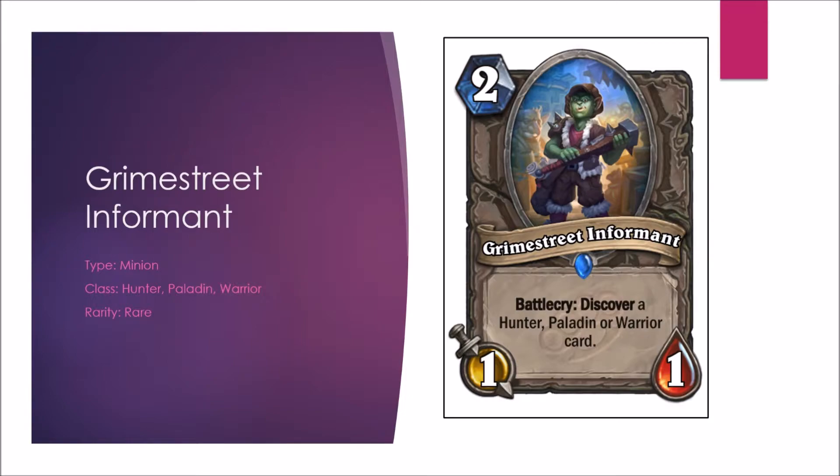Next is another multi-class card — the Grime Street Informant, for Hunter, Paladin, and Warrior. It's a Discover card on a 1-1. Basically it's a new version of the Jeweled Scarab, but it loses the Beast synergy that Jeweled Scarab has. However, it does guarantee a class card, which makes it relevant. In Arena, getting an extra class card is always good, and putting a 1-1 on the board may at least waste an opponent's Hero Power or one of their minions' attacks. Constructed B-minus, Arena B. Not a bad card.